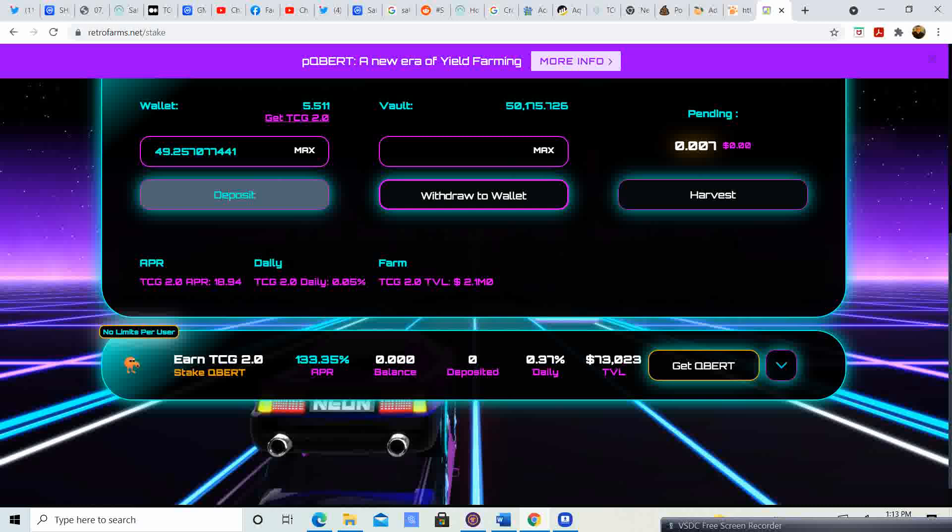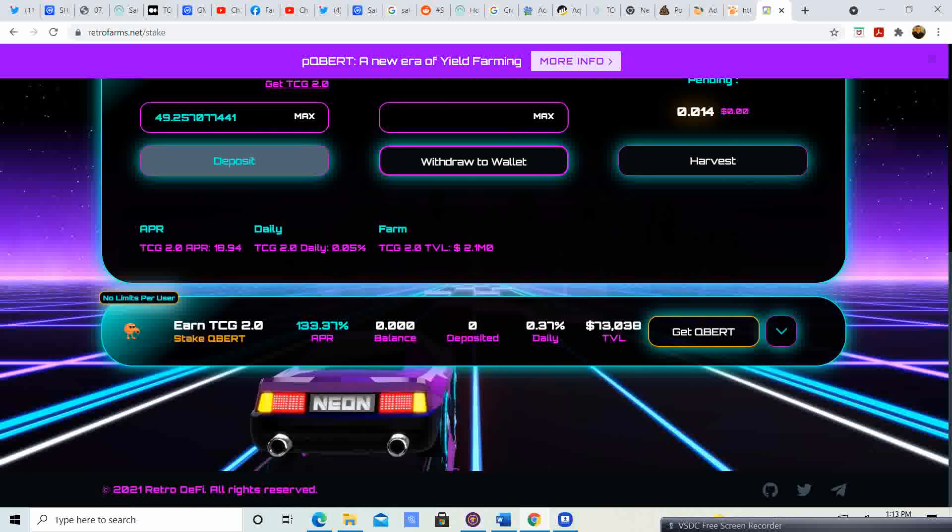You can also buy Qbert and earn TCG 2.0 as well. It looks like the Qbert to TCG has a little bit better APR, but I'm going to stick with the TCG to TCG — I like it better — but it's up to you either way you guys want to do it.